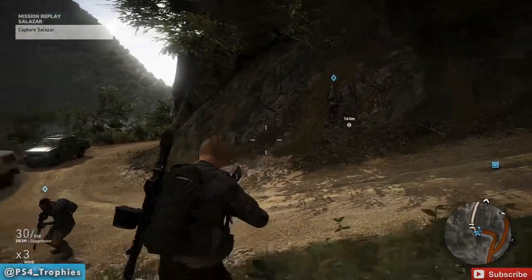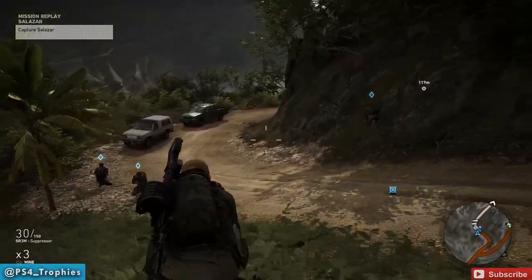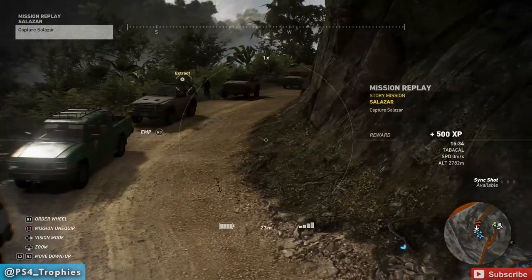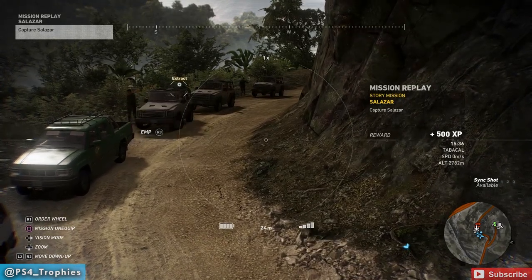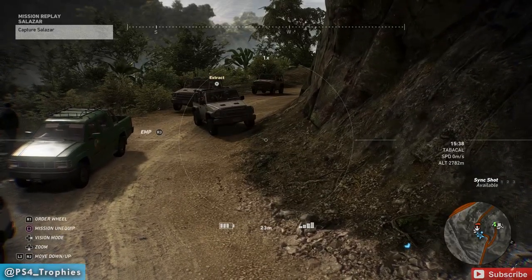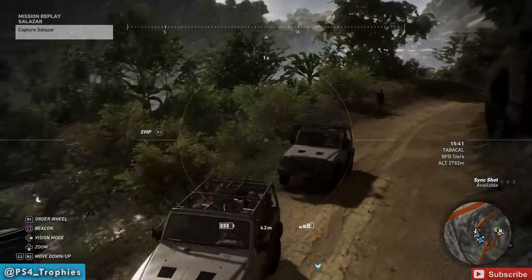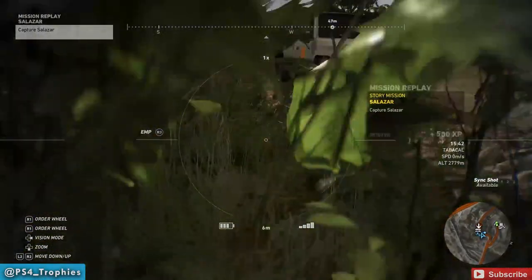I take out my drone — I have the EMP drone equipped. The convoy stops behind the truck, and the lead vehicle starts kind of flipping out, backing up and forth. Here's the convoy: three jeeps, very low hit points, four people apiece — twelve people total. He kind of backs in and out, and the jeeps all get bunched up together. If I don't take out the drone, this doesn't happen.